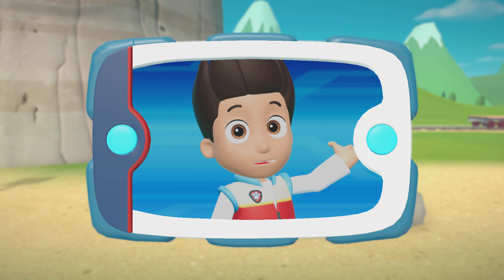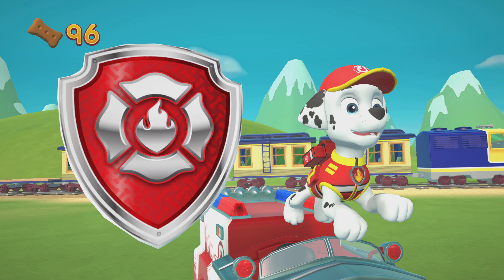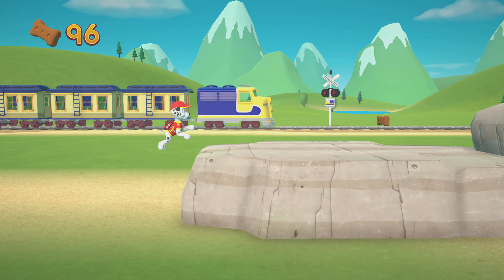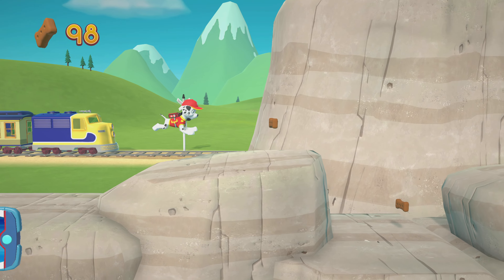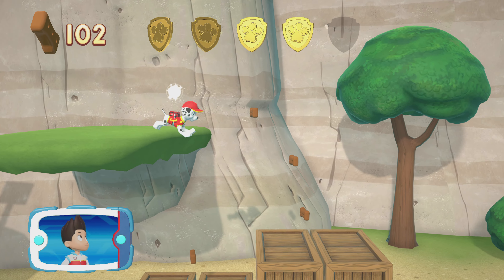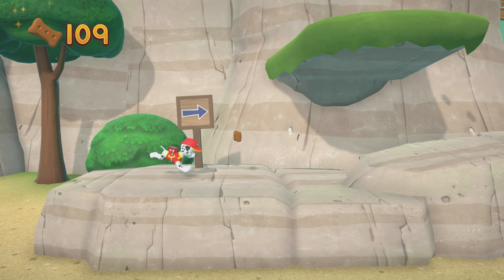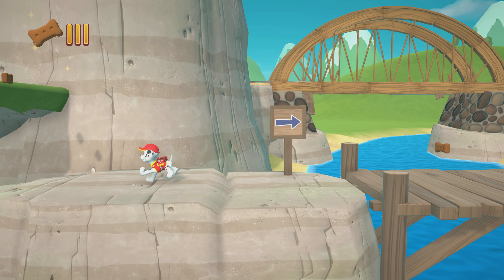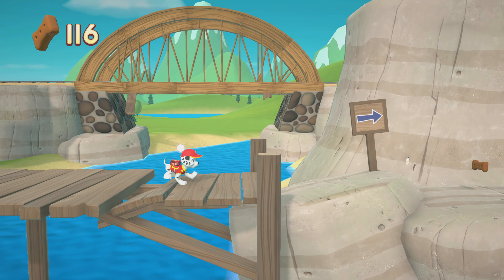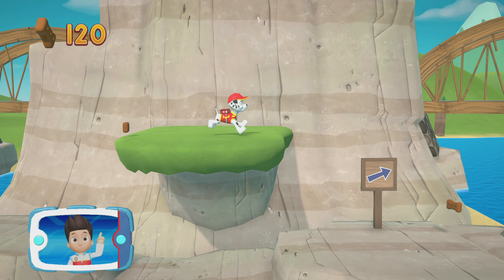Now that Marshall has the special flying splint, help him take it to the eagle so it can soar again. Medic Marshall! Let's keep following the path. There's a golden paw print nearby. Keep collecting pup treats — see if you can find them all. Find and collect all the pup treats that you can.